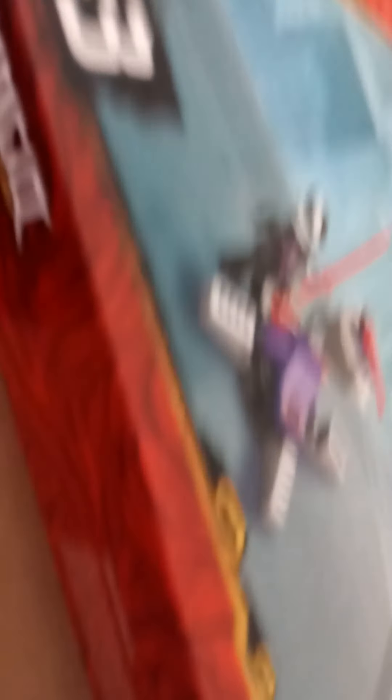Just so you're aware, I've already opened up the boxes, I just haven't built them yet. Now we have Lego Ninjago Legacy 71704 Kai Fighter. Based on the old $20 set, this thing is now $40 — twice the price — with about three times the pieces. I think it's 513 pieces; I believe the original one was just over 100 pieces.